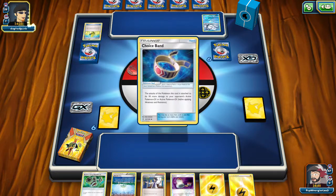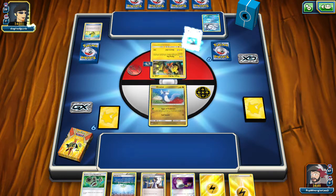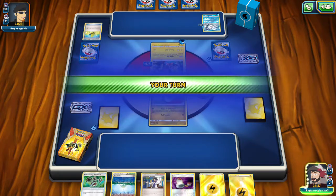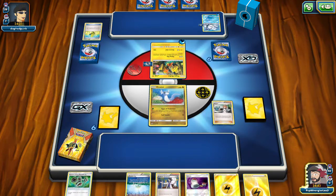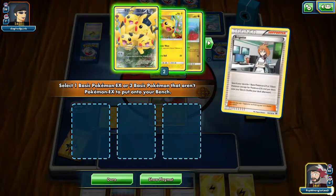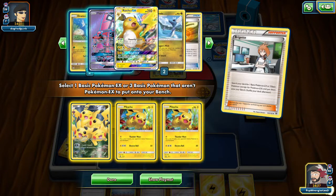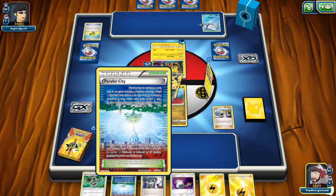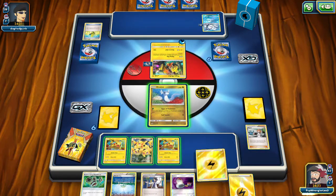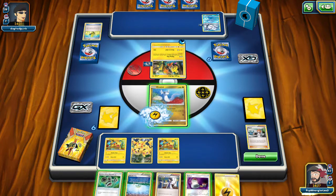Alright, Nine Tails Coco — they have Choice Bands all around. And we top-decked the Bridget, not bad at all. With this we can grab a couple of Pikachus. I think we're just going to grab three Pikachus. If I had an Oranguru I would grab that.